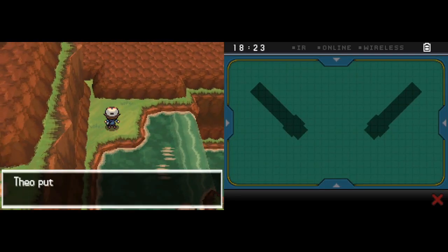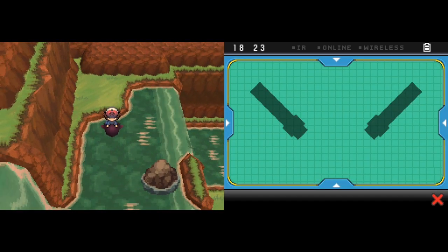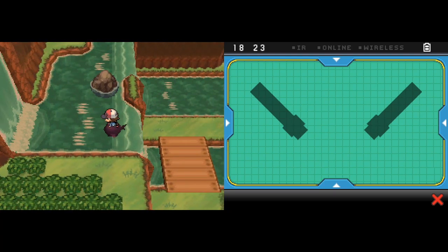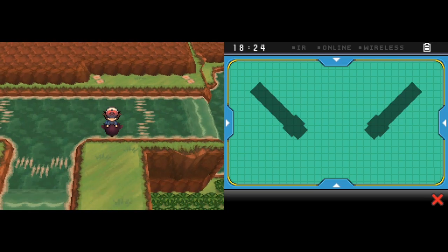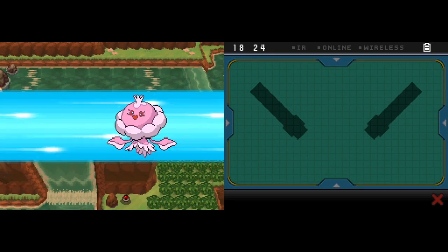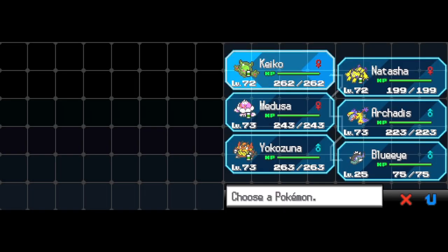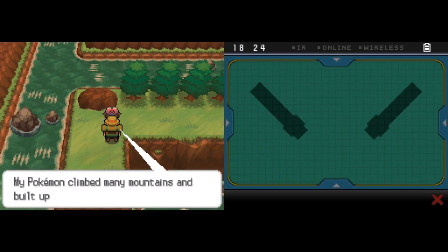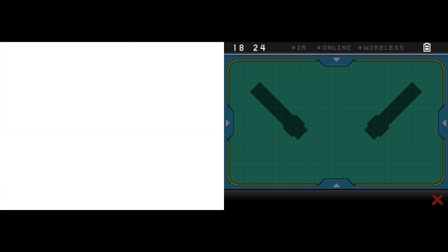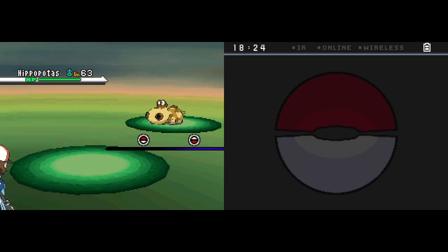You also get Tinted Lens, which is also good — boosting the power of not very effective moves. So Bug Buzz and Air Slash are going to be doing lots of damage. Outside of that you can also use Psychic and Shadow Ball for coverage. Substitute and Protect could also be considered because they help set up Speed Boost. In terms of Egg moves, not too much — mostly physical moves I probably wouldn't use. I feel like the lack of type coverage is a bit annoying, but with Tinted Lens that's not too much of a problem. That's kind of why I like Tinted Lens as the ability.